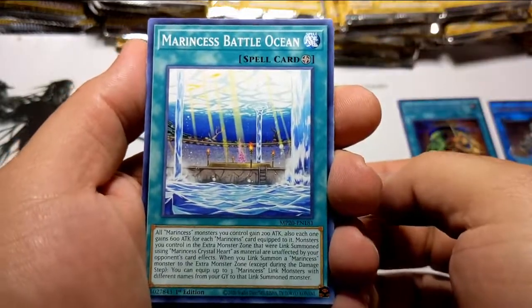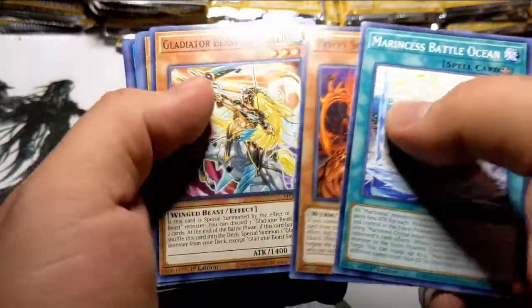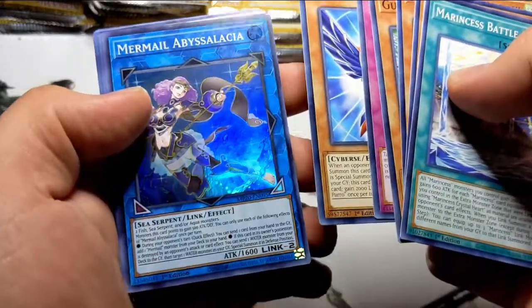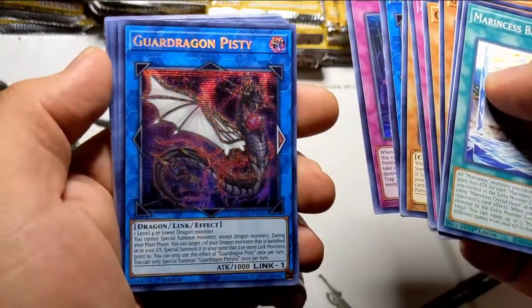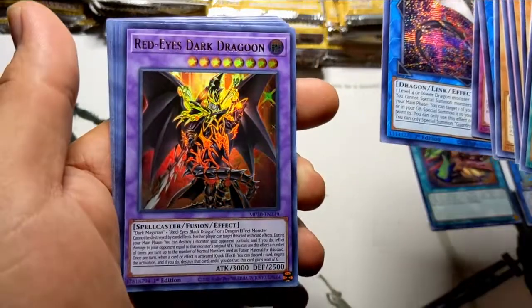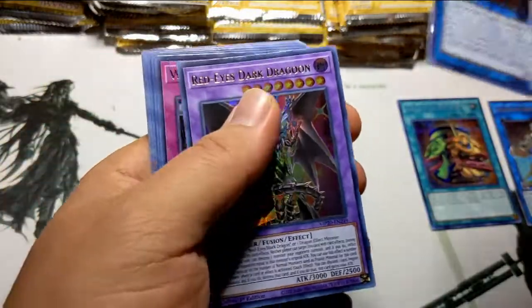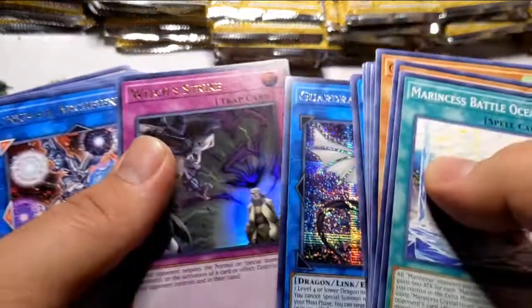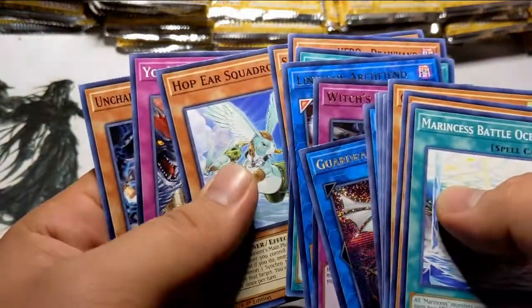Starting with the Marine Cesses — I was never a big fan of Marine Cesses, but I am a die-hard Frog player, and you bet I'm going to be bringing one of my Frog decks out. Evil Eye, Guard Dragon Pissy — never had any of the Guard Dragons, never needed them. Oh yes, ladies and gentlemen — Red-Eyes Dark Dragoon! That is a fifty dollar card right here! Witch's Strike, a classic great card, Link Mail Archfiend, and some other stuff.